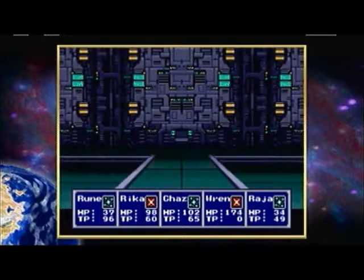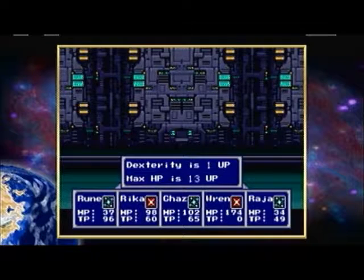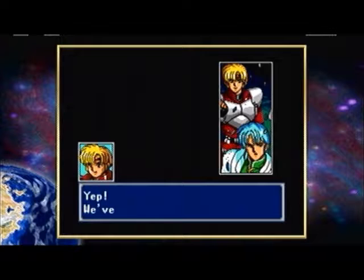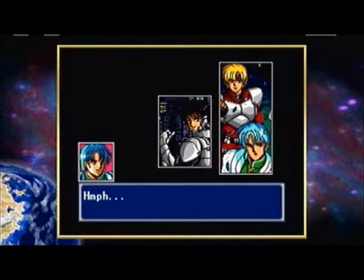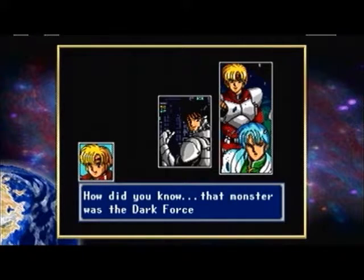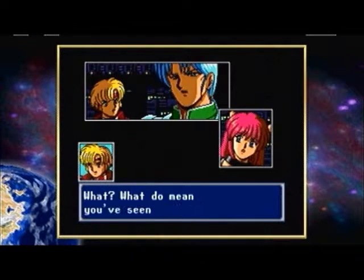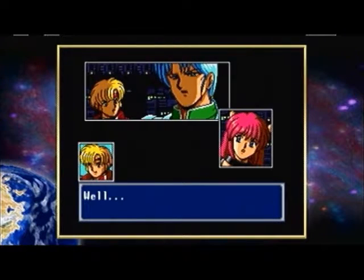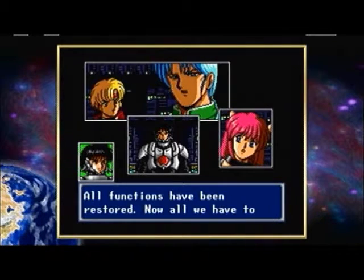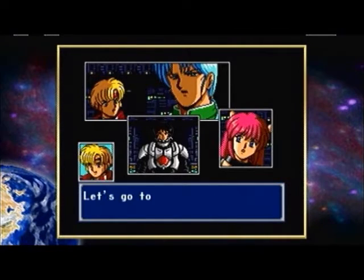Dark Force goes down in a flash of red light. We get 6,500 experience points for each party member. Chaz gains a level, so does Ren. We did it! And thankfully Rune's still standing when it's all said and done. As the experience demonstrates, Rune has knowledge of this guy. Now we can go back to the Landale and do what we need to do there. We'll be right back.